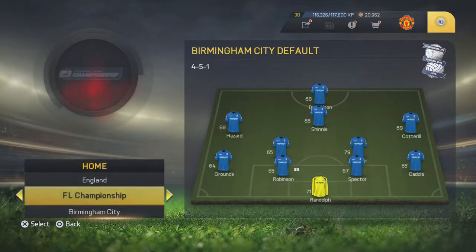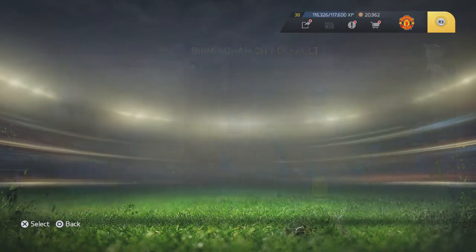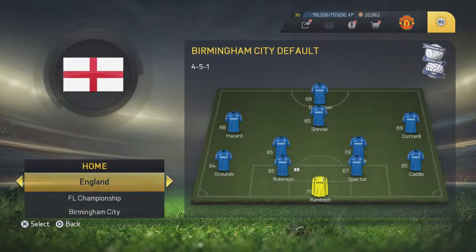Basically pick a star rating team. Say I went to Birmingham — like I always go to Birmingham — if I win by two goals or more, I get one rated player, like a 75 to 80 rated player, and you put it in your squad.